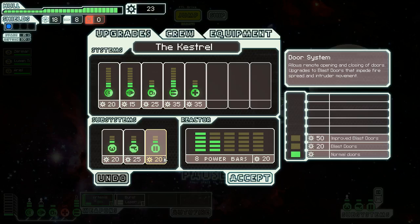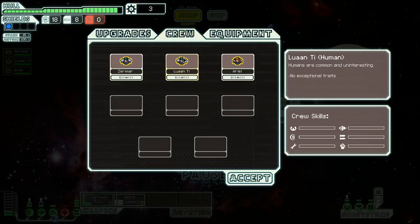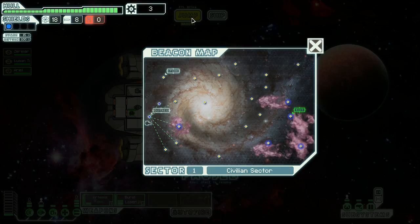There's a sentinel doors upgrade — impedes fire spread and intruder movement. We're pretty much at our energy cap, so let's unlock one more level of the reactor because we'll need some for something else. No one has any exceptional traits, and we can potentially pick up new weapons at some point. Our med bay is damaged, so we'll send someone over there to automatically repair it. Actually, stay in the engines because we want the FTL drive to reload as quickly as possible. We only have level one shields, so we'll want to upgrade that when we can. We'll just jump.